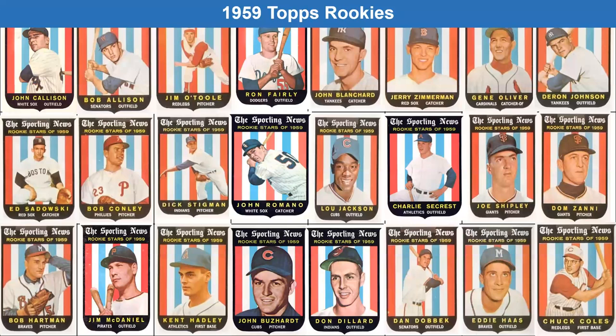Topps really began promoting rookies back in its 1959 set, with particular cards representing the rookie stars of that time. Most of them you probably won't recognize - none actually made the Hall of Fame - but several would be considered stars or superstars: Johnny Callison of the Phillies, Bobby Allison of the Minnesota Twins, Jim O'Toole of the Reds, Ron Fairly of the Dodgers, Johnny Blanchard, catcher for the Yankees, Jerry Zimmerman, Gene Oliver, and Darren Johnson.